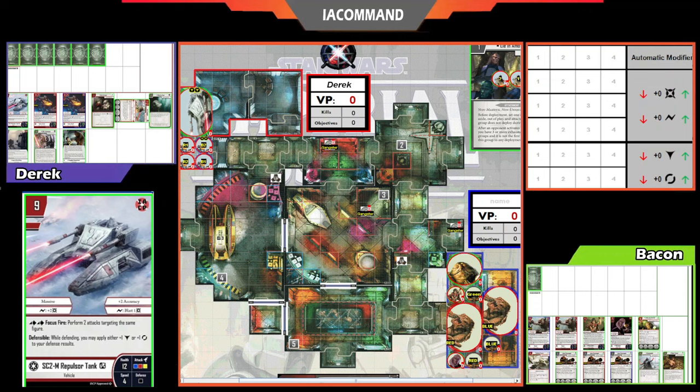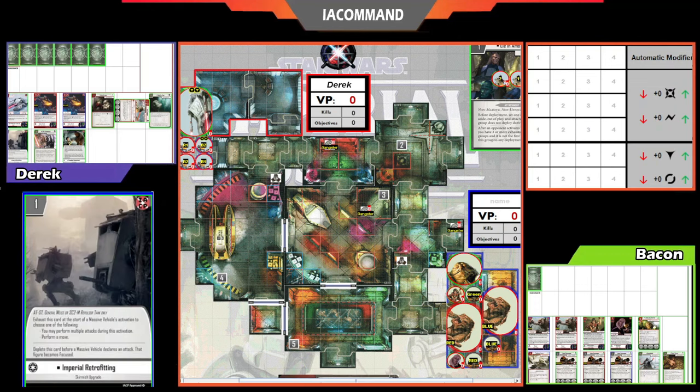Up on the top left in the red deployment zone, starting off with initiative, we've got Derek, who is playing Imperials. Derek has the SC-2M repulsor tank — you can see it on screen — in IACP, where it is one point cheaper. I believe there was one other small change but I can't remember what it is. He's also got Imperial Retrofitting, which is basically Beast Tamer for massive vehicles in Imperial Assault but excludes the AT-DP. This came out in Season 2, way back when, and it's still really good.